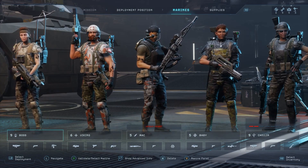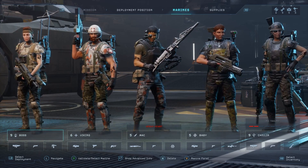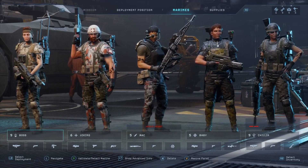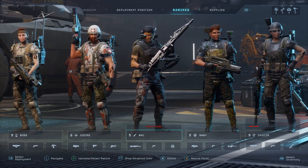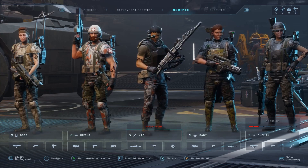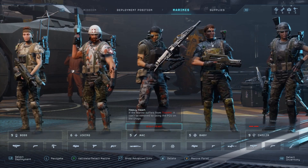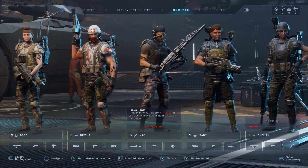Hey guys, welcome back to Aliens: Dark Descent. We got to finish up the mission we were doing for the Pharaoh Spire. Unfortunately, at the very end of our last episode everyone was exhausted except for some marines who have the ability to not become tired anymore. So these are all the marines who are currently available — I have no choice but to use this squad because this is literally all that's left.